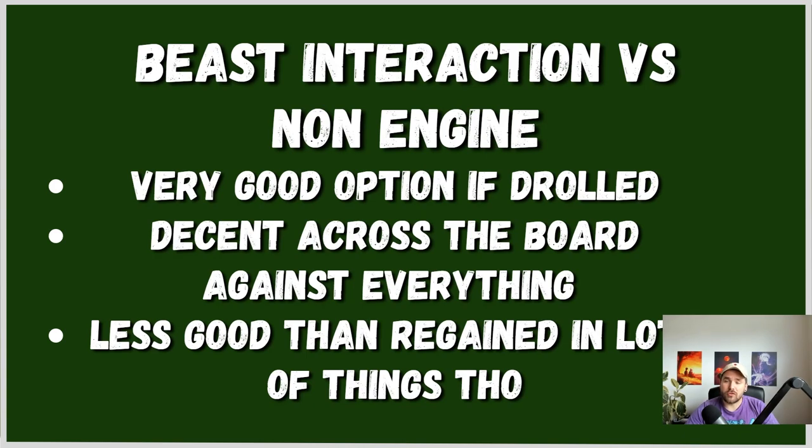Beast on the other hand is really good if you get Drolled or you have those suboptimal openers where Seal Regain doesn't really do a lot. Seal Branded Beast is really solid — that's basically either two disruptions plus one line of follow-up, or three disruptions in the form of Seal and then Branded Beast pop. If you only end on two to three hand traps, Seal plus Branded Beast is probably going to win you the game. Seal plus Regain is probably not going to win you the game and you could just get OTK'd. It's decent across the whole board — good against everything. If you get Dark Ruler'd, you still have Branded Beast plus Druze Wyrm. If you get Evenly'd, you most of the time will still have that plus lots of follow-up. The low impact hand traps — Branded Beast is also better there. The high impact hand trap like Droll and Nib to some extent — it's also decent and better. It is less good than Regain in lots of things though.